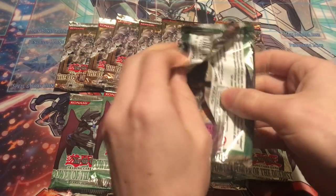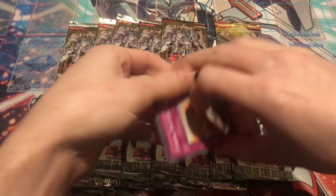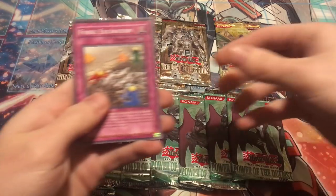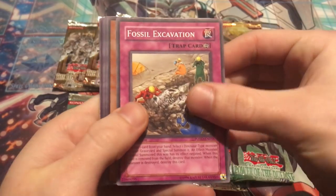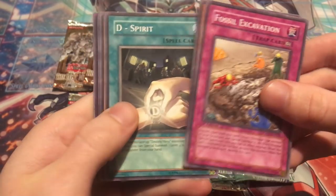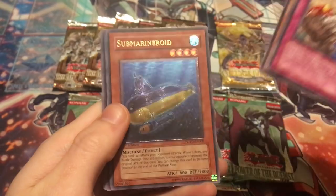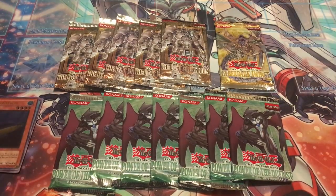Gotta be careful opening these. I do have sleeves on me in case we pull something good. The main goal will be to pull at least one or two hollows — even just one would make me really happy. An ultimate rare would be the really exciting thing. So let's see if we can do it. Fossil Excavation, Alien Gray, D-Spirit, Flying Saucer... oh my gosh, we started off the video with an ultimate rare — Submarine Roid! We already got what I was hoping to get throughout the entire video. Casual Yugi Stuff, you're gonna have a tough time. I'm starting out strong over here!